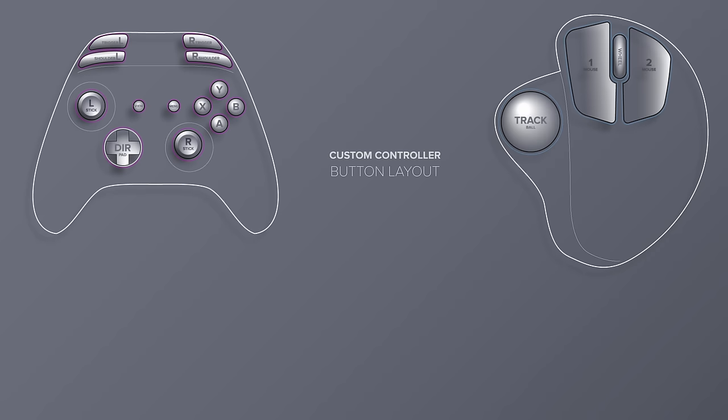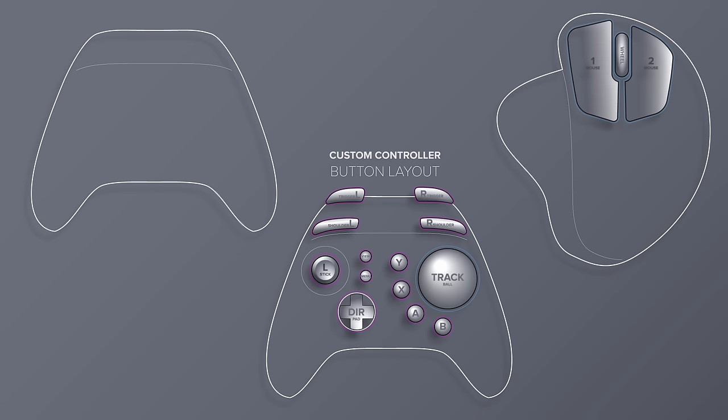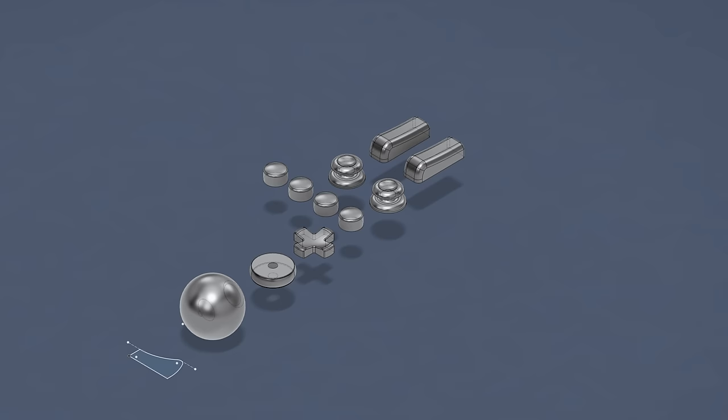The first step is figuring out the exact inputs and buttons for the new controller design. I want to maintain the functionality of a normal gamepad, keeping pretty much all inputs intact. The big change is removing the right analog stick, since that functionality will be replaced by the trackball. For mouse inputs, I'll keep the left and right mouse buttons but remove additional function buttons. I also want to keep the scroll wheel — navigating large linear menus is just so much easier with a mouse wheel, and it's something I always miss on console games.